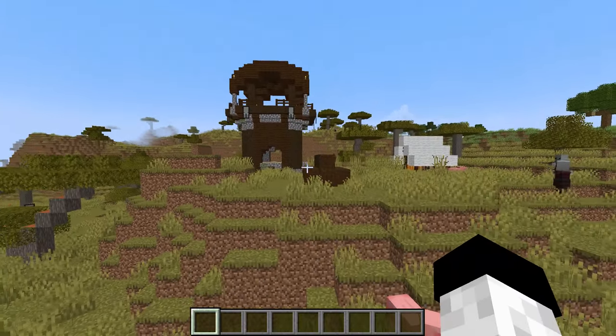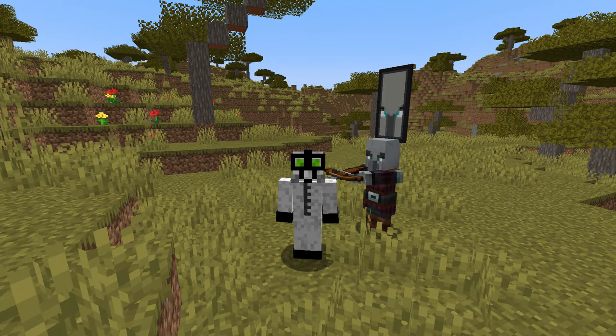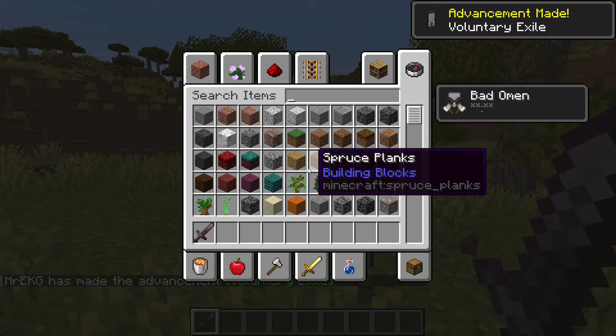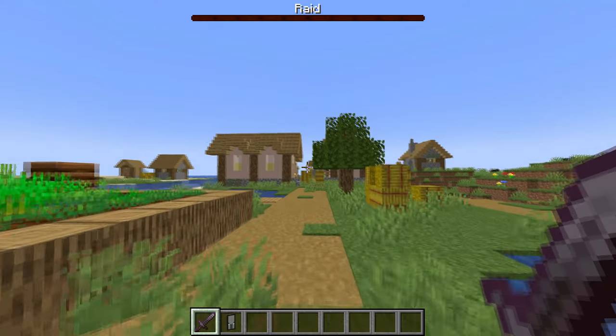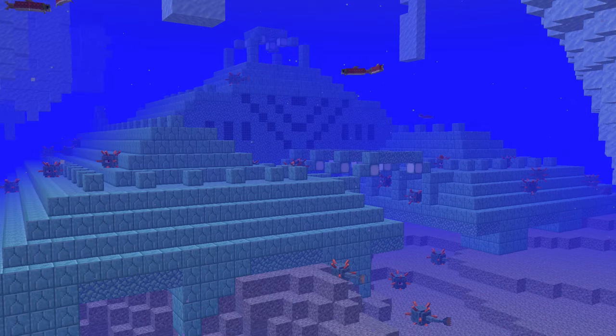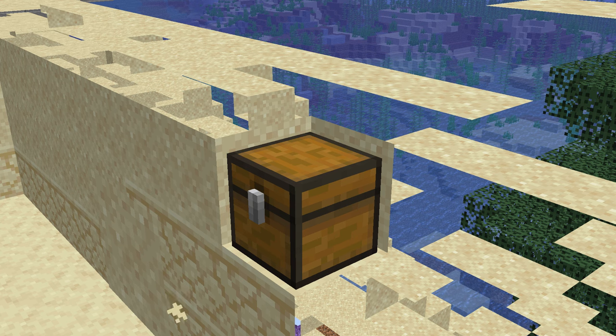Pillager Outposts are semi-rare structures which are home to pillagers. Pillagers will usually be found standing outside guarding the outpost, and if you kill the guy with the banner, you will obtain the Bad Omen status effect, which activates a raid when you walk into a village. Unlike woodland mansions, ocean monuments, or buried treasure, there isn't a map or specific method you can use to find one. However, with the tips and tricks I'm about to give you, you'll be able to find them pretty easily.